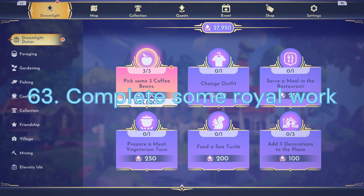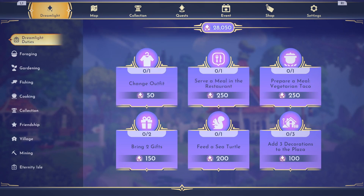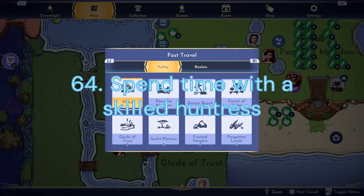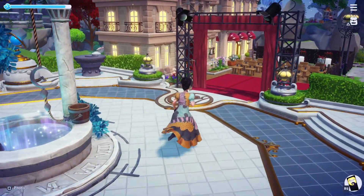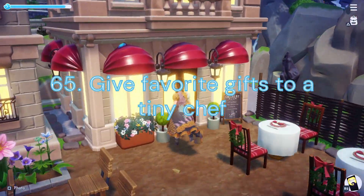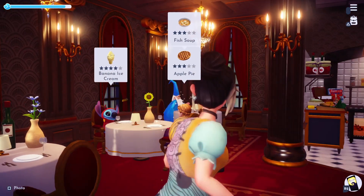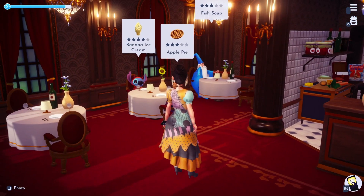Duty 63: Complete some Royal Work. You'll need to complete another 15 Dreamlight Duties. Duty 64: Spend time with a Skilled Huntress. For this task you will need to hang out with Nala for 30 minutes. Duty 65: Give Favorite Gifts to a Tiny Chef. We will need to give Remy 6 of his favorite gifts — this will take about 2 days to complete.